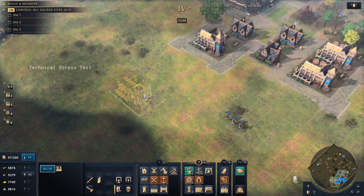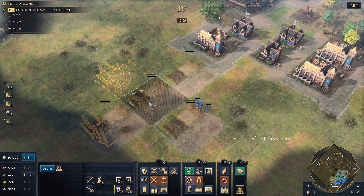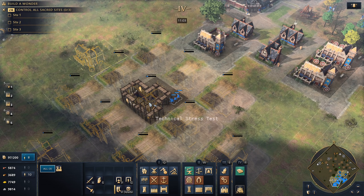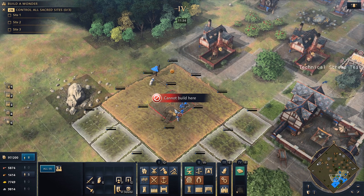4. How does building placement work? In AoE2, we get a red outline if we try to place a building where it isn't allowed to go. In AoE4, the building outline jumps to the side and tries to find a nearby area where it can be placed. We can use this as a trick to place farms by repeatedly clicking on top of a mill.